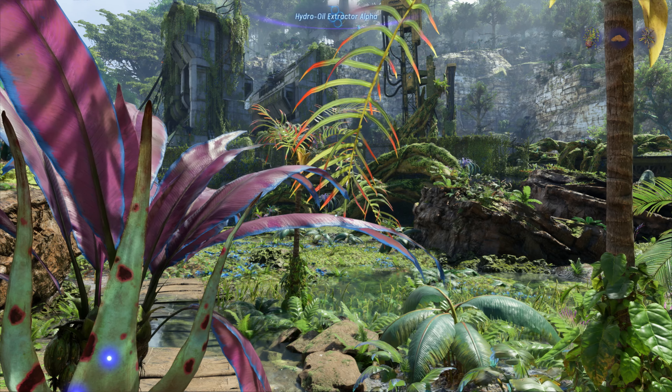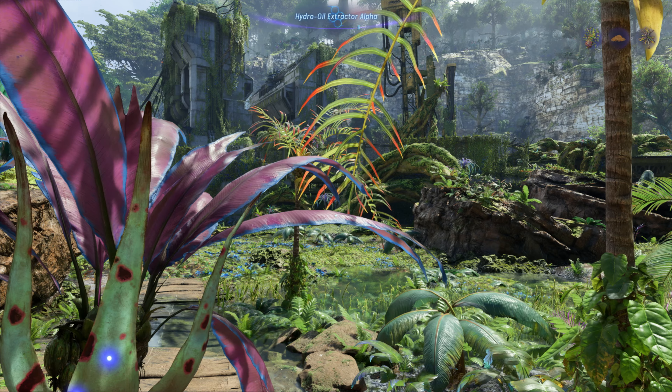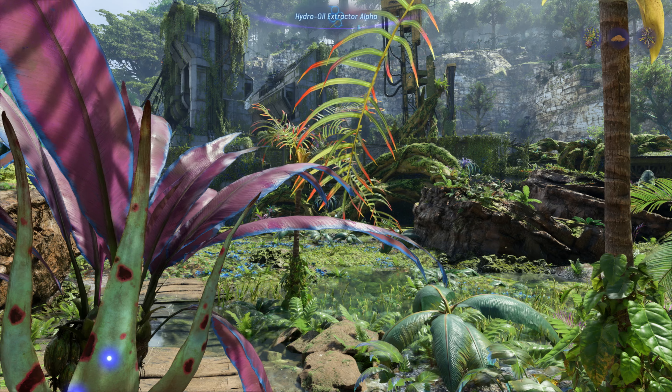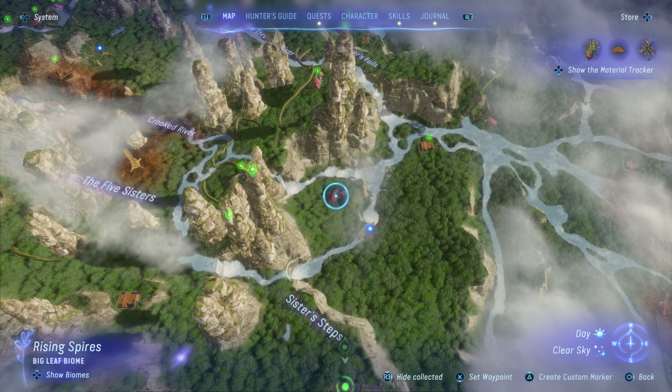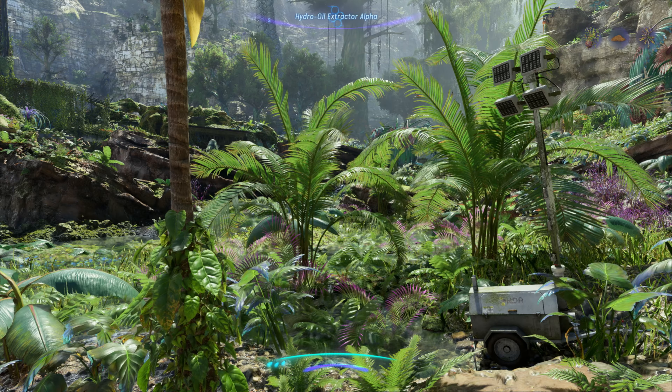Hey everyone and welcome back to Avatar Frontiers of Pandora. On this video we're doing the quest Sunshade Silk's Clan Contribution. That can of course be found at the Sunshade Silk's Navi camp which is pretty much directly to the north of us. So let's go ahead and summon in Talisi.